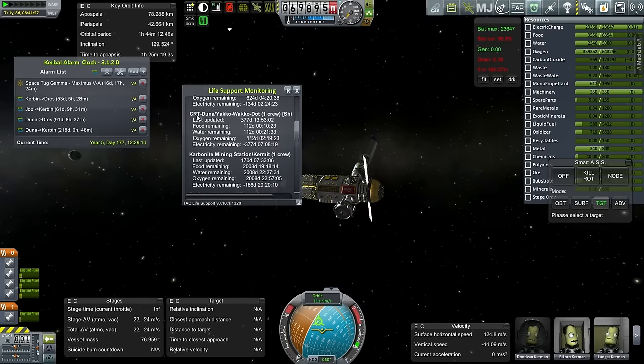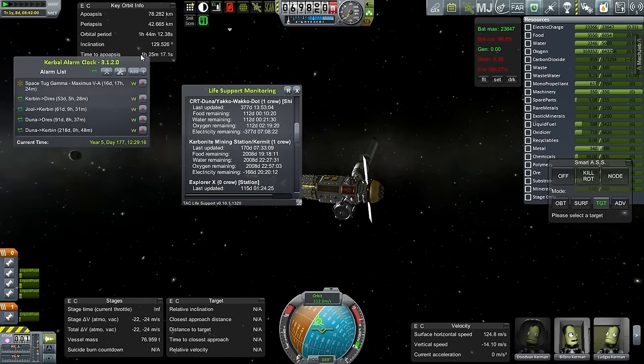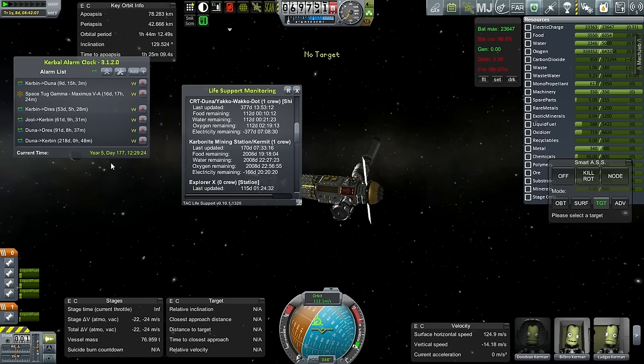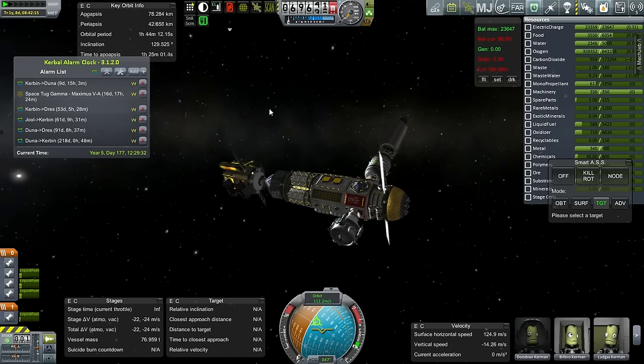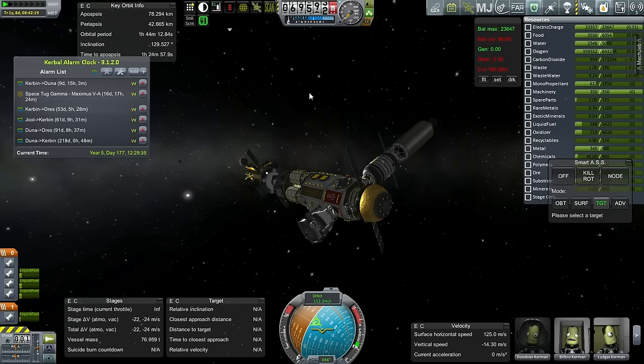The next thing up would be the CRT around Duna with one crew — we need to figure out what to do about that. When is the next Duna transfer point? Nine days. I think we have a change of plans. It looks like I need to think about what to do about Duna. Let me restart the game, because I'm at 3.5 gigabytes of RAM right now and I'm threatening a crash on any scene change. We'll have to deal with the space tug after the Duna thing.